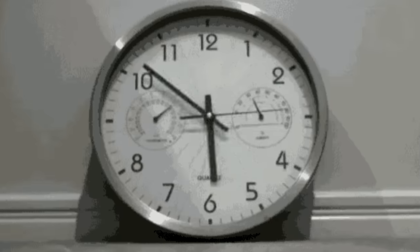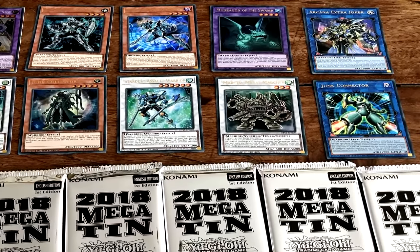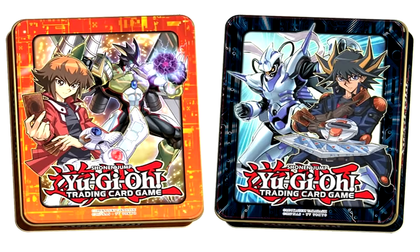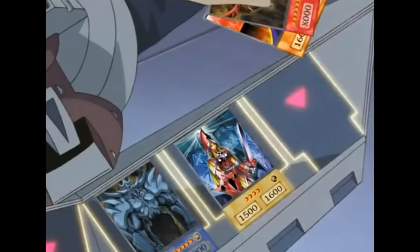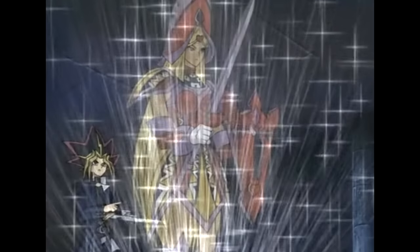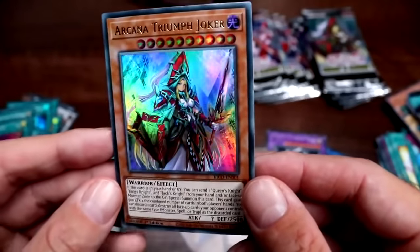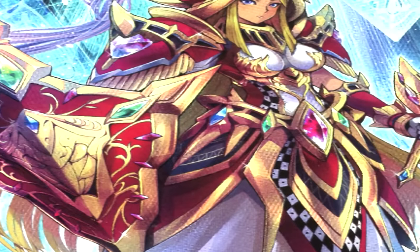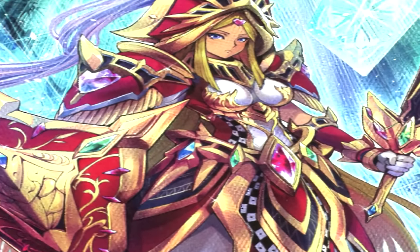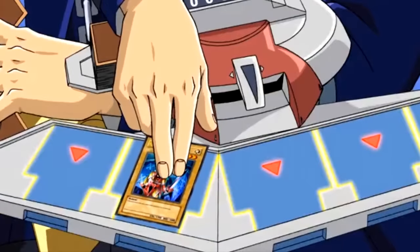Fast forward a whopping 10 more years, and only then did another new card get introduced, this time in 2018's Megatin in the form of Arcana Extra Joker. Despite these though, this series would not become a legitimate archetype until 2021, with the release of King's Court, which added a bunch of new monsters, spells and traps to support the archetype. Now that we know a little bit more about the archetype, let's take a look at all of them, starting with the originals.